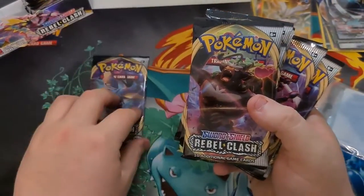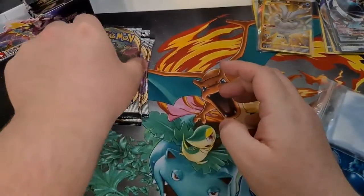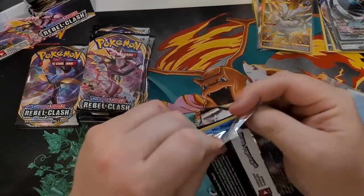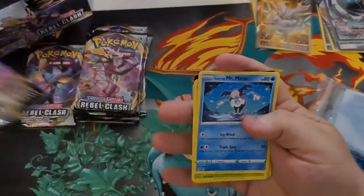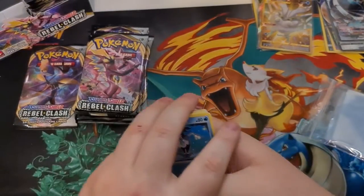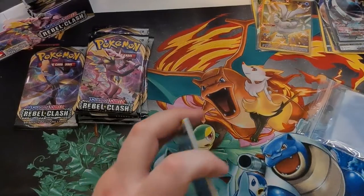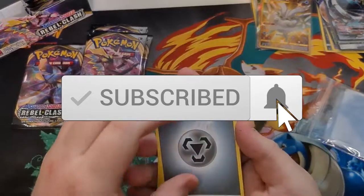We're going to take the pack off the top and jump straight into these 8 other packs, 9 in total. If you guys didn't see part 2, you need to go check it out, because it was out of this world. We pulled 2 Secret Rares — a Gold Frostmoth, and the Secret Rare Dragapult Full Art VMAX.